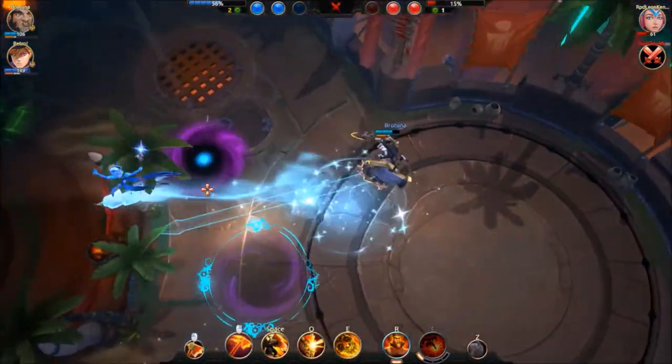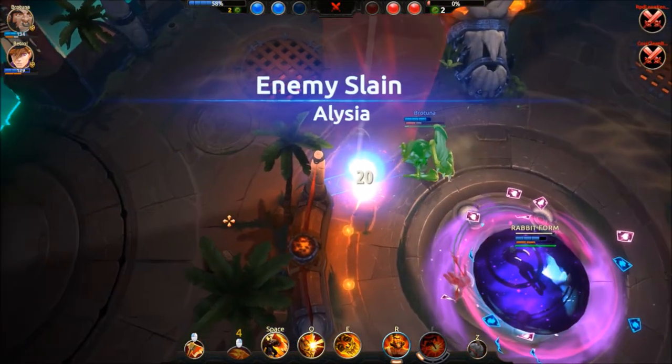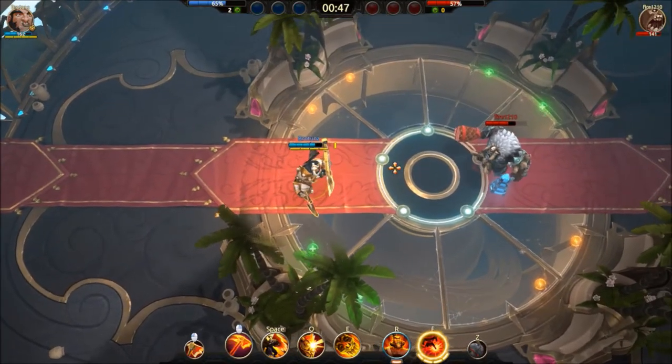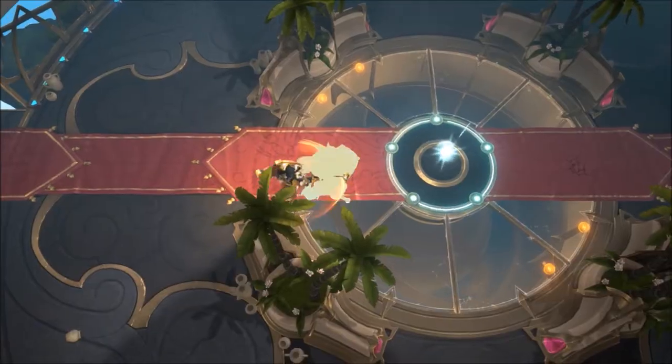And finally, Shield Dash. In my original guide I never truly expressed how important this was. When used correctly, it is a must-have. The recast dash on Bulwark can be thought of as an additional ability and should be used as such. To demonstrate this, I will show three different uses of Bulwark: bait abilities, reposition, and weaken after stun.